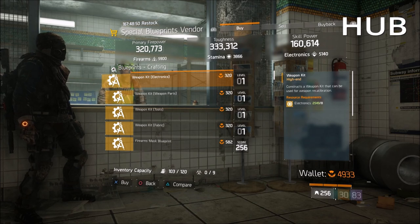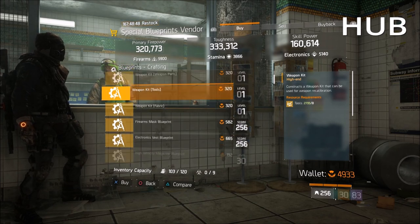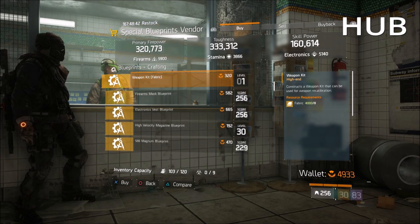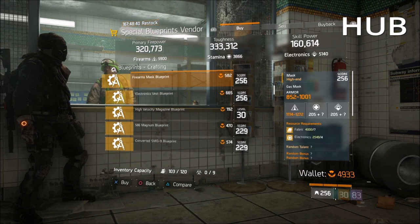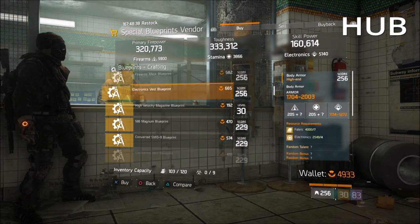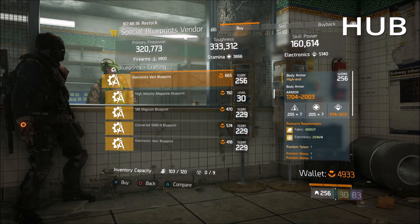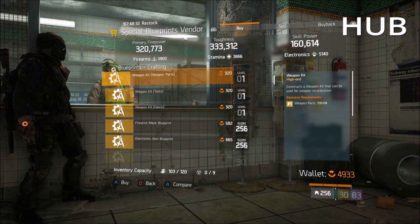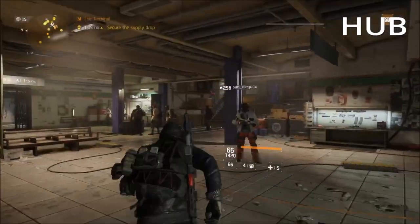Don't forget to double-check the hub, because if you own a blueprint it will be across all characters. Apparently I already own the weapons for this week and possibly the attachments. Other than that, we've got a Firearms mask and an Electronics vest blueprint with a High Velocity Mag. Double-check this vendor, but everywhere else will be completely the same.